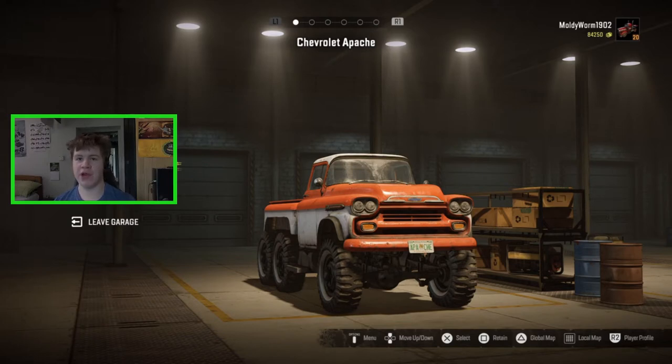In case you're wondering, it does cost $42,000 in-game. So that's enough about the vehicle. I'll show you all the route we're going to be taking in a minute — it's the same route we took with the Warthog in the last speed run episode. If you've seen that, you can skip to the time trial, but we need to go ahead and customize the Chevrolet Apache first, so let's hop straight into it.